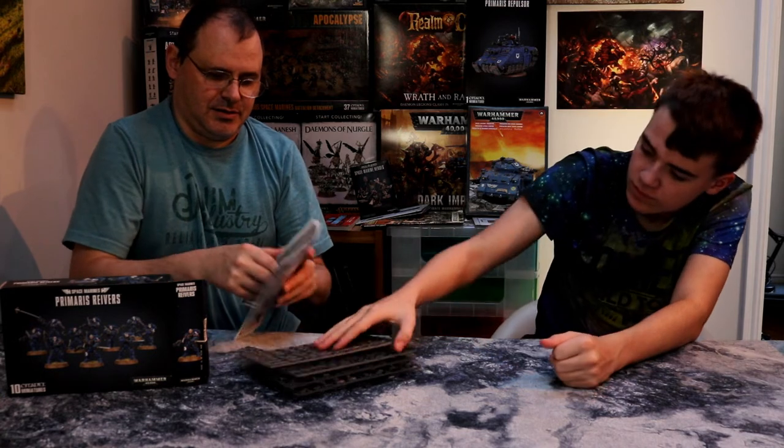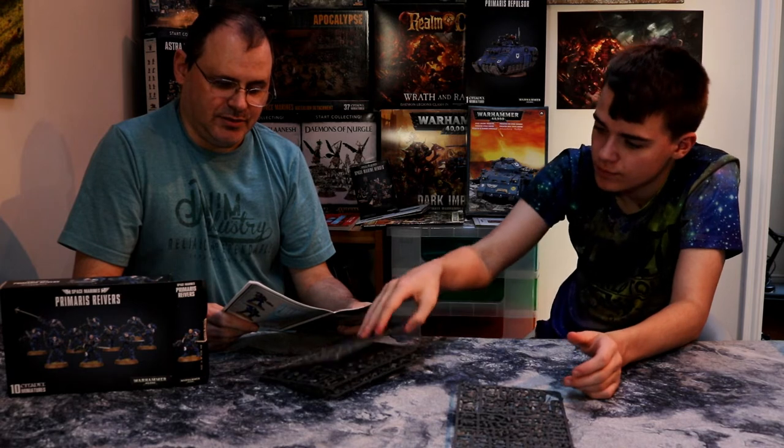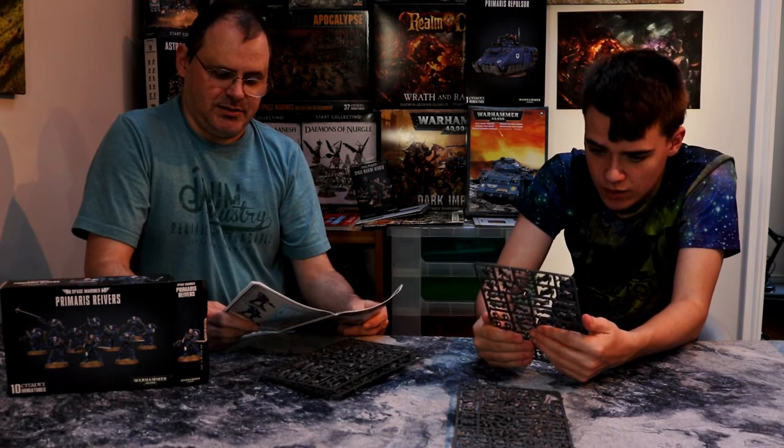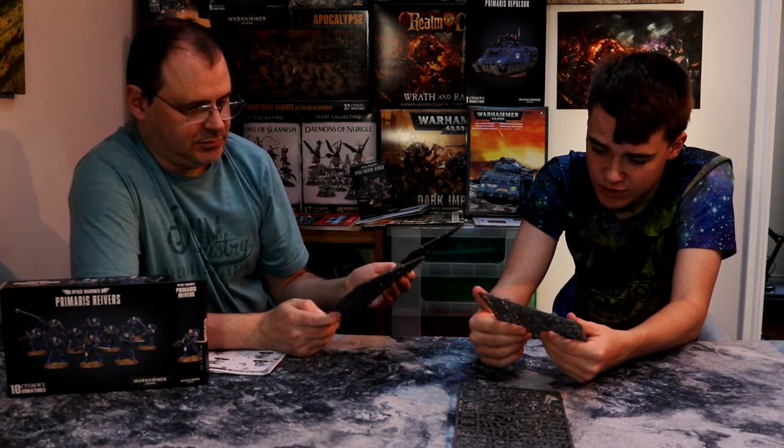We have the standard little rulebook thing — it tells you how to put the figures together, if you're six — and it has the rules in them. Arms and guns. Reaver and Sergeant. That's about it. They're a bit dull, really. Bugs, chest plates. Heads. Jetpacks, shoulder blades.